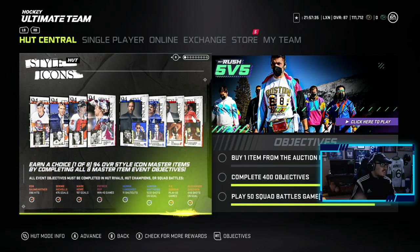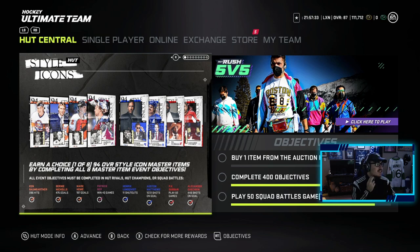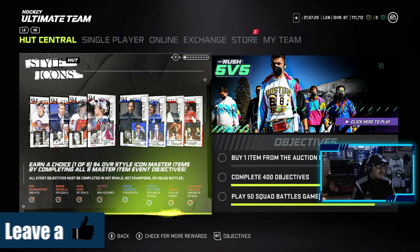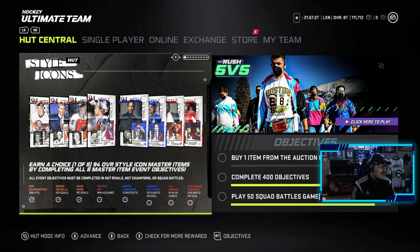So as you can see from the screen here — Style Icons — my goodness gracious, we got a 94 Lundqvist, 94 Matthews, 94 Subban, 94 OV, 94 Patrick Wall, 94 Mark Howe, 94 Bernie Nichols, and 94 Keith Bumgarner.